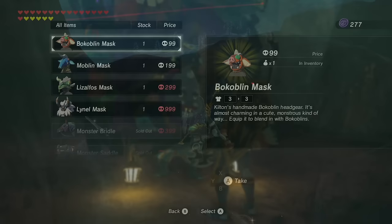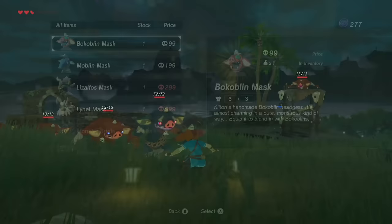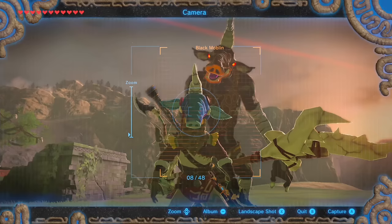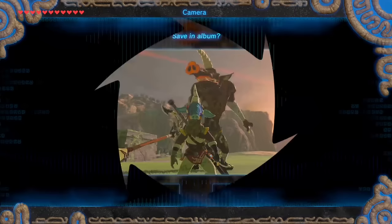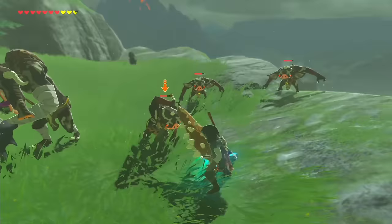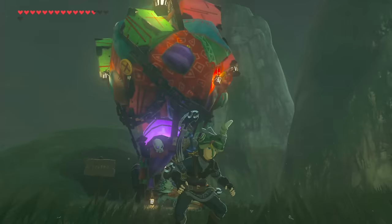But what you really want first are the masks. Start off smart with the Bokoblin mask and hit up a Bokoblin camp. Put on the mask and you are in — living it up with pigs. Same goes for Moblins for some great selfies. The only thing to consider is that if there's a different type of monster nearby, the whole scheme goes kaput.